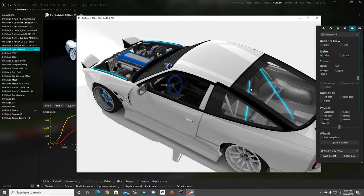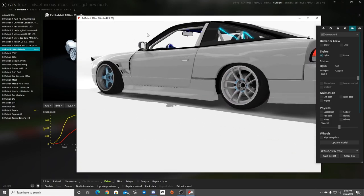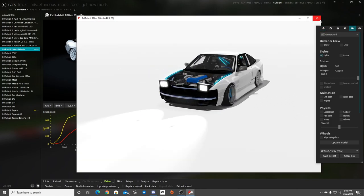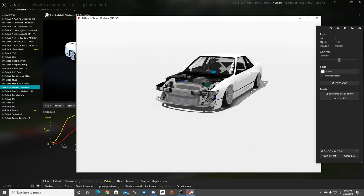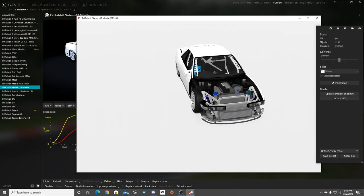This was the car that I started working with some fancy lighting all throughout the fenders, underneath, in the interior, the lights in the back. You guys have seen me drive this car a lot, so that car's also coming to you guys public, as well as my buddy Nate's S13 that I built him for the first time he started drifting in Assetto Corsa. I built him this S13 with my physics and stuff like that.